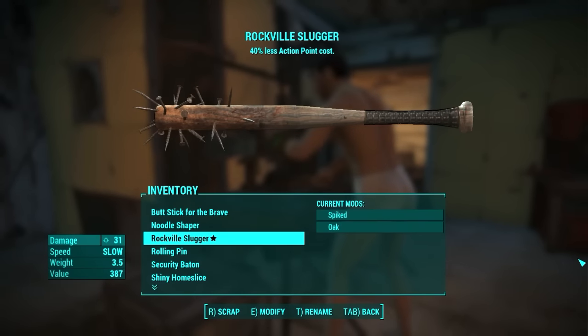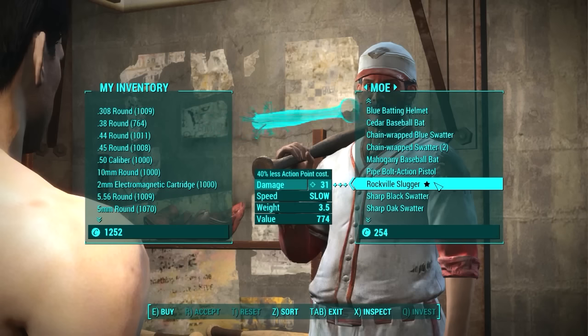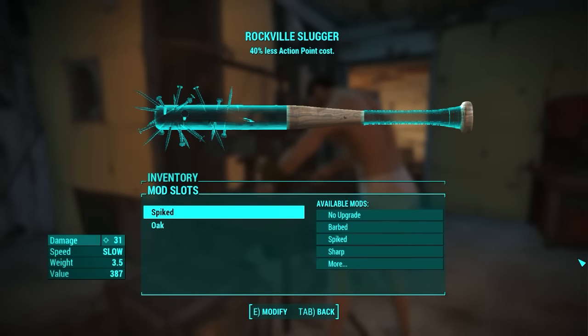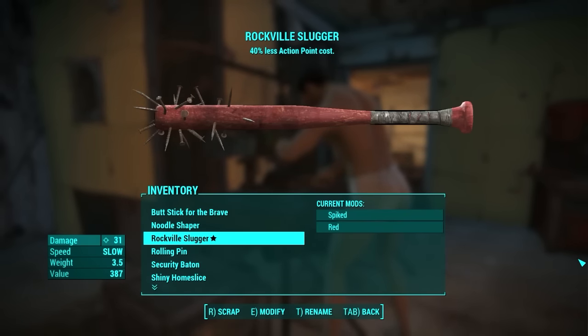Rockville Slugger is next, which is also a unique weapon. To get it, you gotta visit Moe in Diamond City — he sells it. Its special power is using 40% less action points, which is quite nice. The standard weapon has spikes and its type is Oak. I just changed the type to Red and left everything else as it is. I like this name.